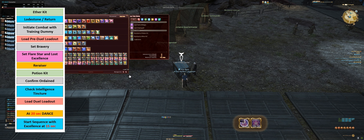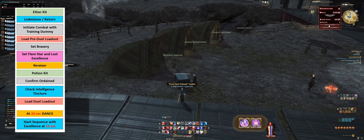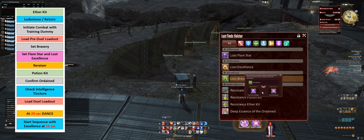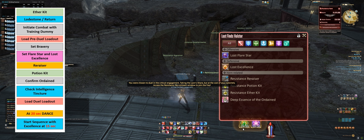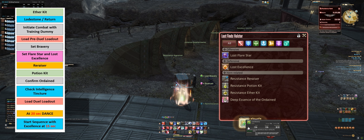I'm going to accept the challenge, and then I'm going to immediately hit my Lodestone. Once I'm back in the camp, I'm going to initiate combat with a dummy. I'm in combat, back in camp, and I've got my Ether Kit on.